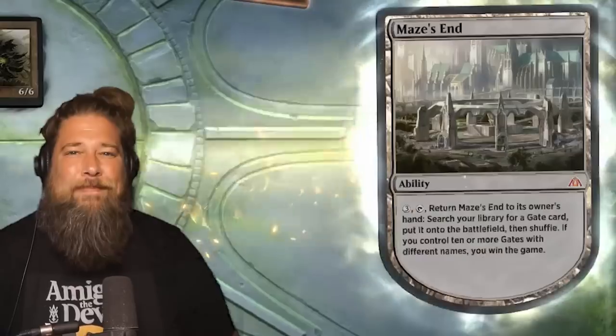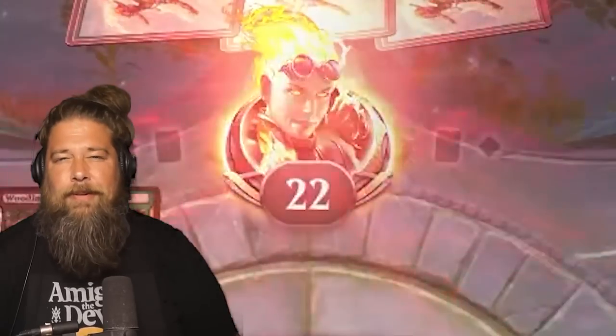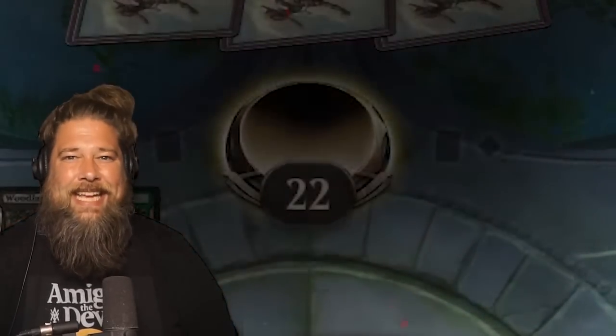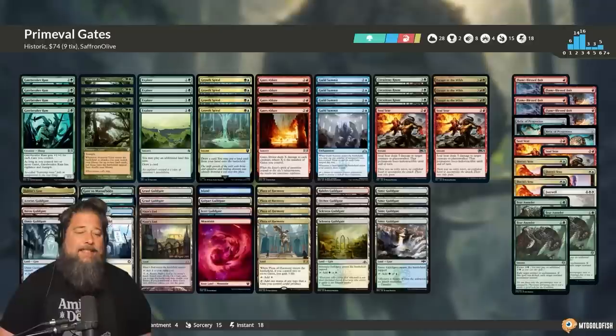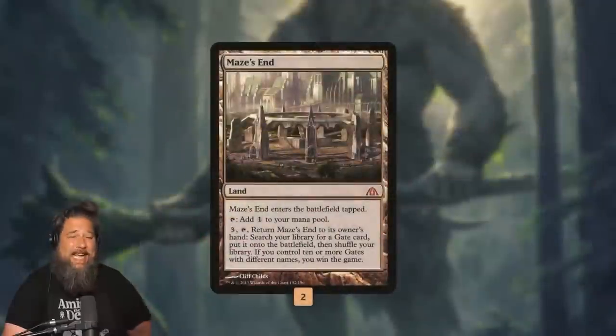Today we're wrecking historic players on Magic Arena with just a 15 rare budget, thanks to the power of Primeval Titan and Maze's End. Here is our Primeval Titan Gate deck — 15 total rares and mythics on Magic Arena, so super cheap to put together. I think the deck's actually really good, not just budget deck good but rank up to Mythic good, and it's super fun. Let's talk about the deck and jump into the game.